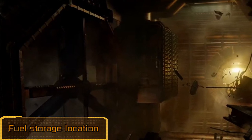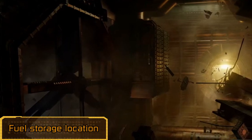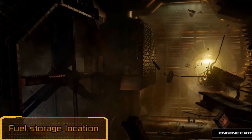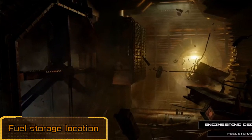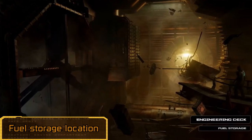During their showcase of some engineering deck concept art images, one particular image stood out — the fuel storage concept. Unlike the other images in the slideshow, this details an area we never visited in the original game. There was never a giant fan zero-gravity area in chapter 3, so this could either be just a concept image, or a preview of a new area within chapter 3 we'll be able to explore in our mission to refuel the USG Ishimura's engines.